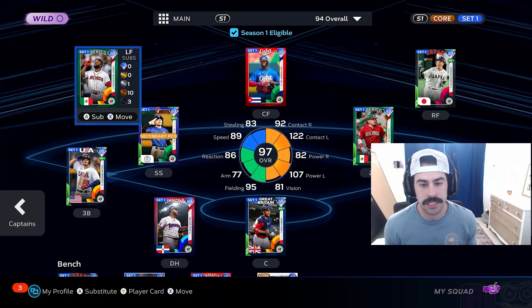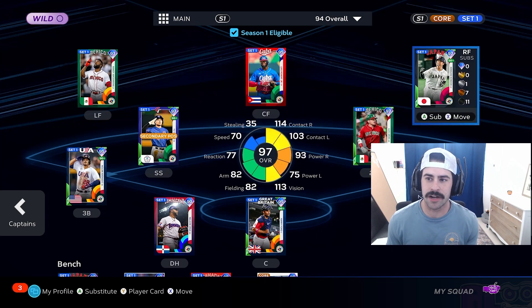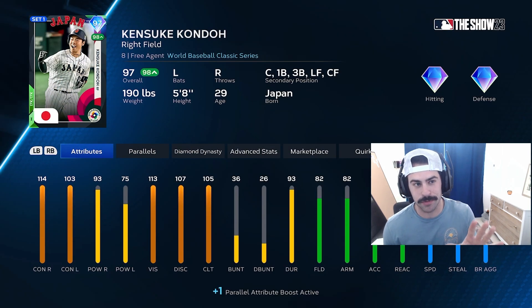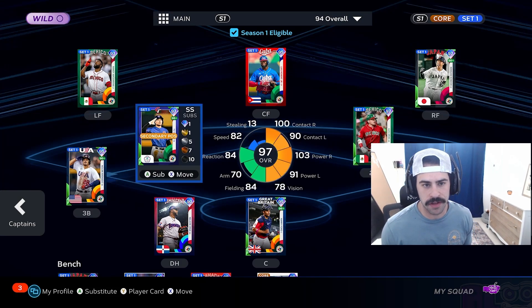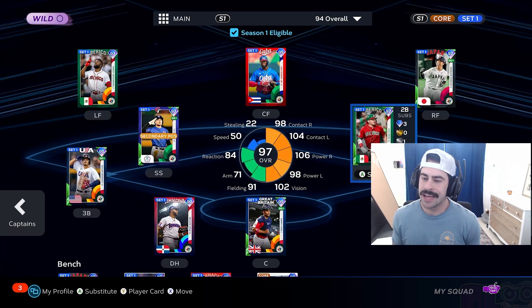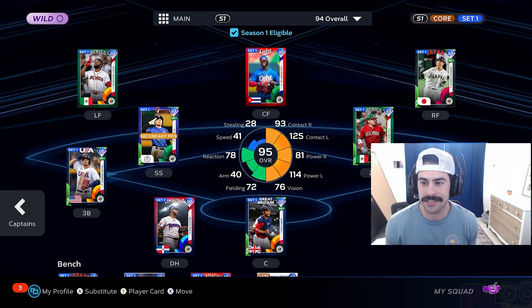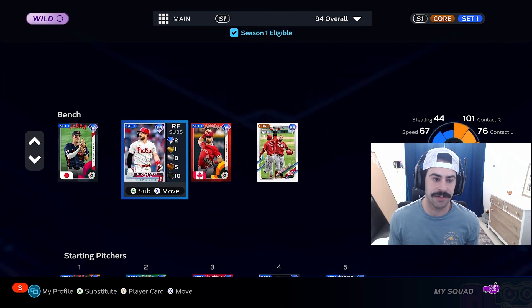We have a quick squad update. We threw the 97 Randy in left field. We have Luis Robert in center. This condo card has a glitchy swing — we kept him in right. We've got Arenado's 95 at third, Yu Chang at shortstop at 97, 97 Luis Urias, 95 Goldie at first, we're still using Nelson Cruz at DH, and Harry Ford at catcher — he's a 95.